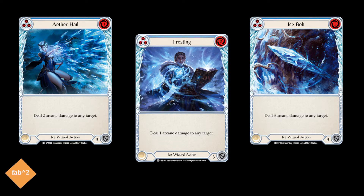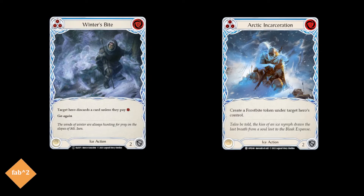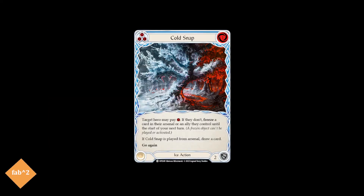While slowing them down with Frostbites at the same time. We also run Winter's Bite and Arctic Incarceration, which can further tax our opponent's resources, making their turns potentially quite awkward, especially when played on their turn. Cold Snap can freeze the opponent's arsenal, and nets us card draw when played from our arsenal — a useful effect, as we naturally already want to play the card from arsenal anyways.